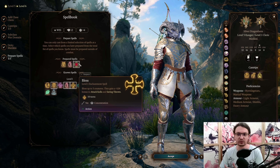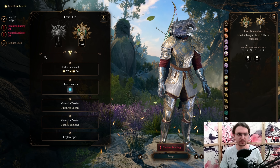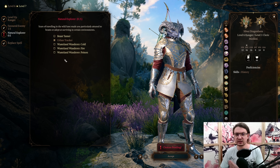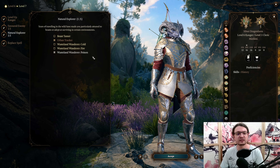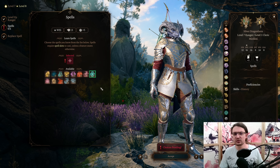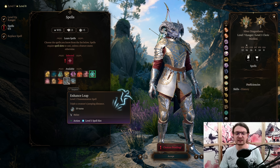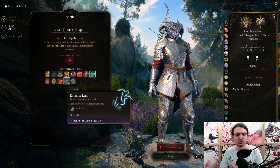We can also use Bless instead of Hunter's Mark to buff our allies and ourselves. All other levels are going to be Ranger levels. For the favored enemy, we can go with Ranger Knight, which allows us to use heavy armor and gives skill proficiency in History. For the Natural Explorer, we pick up Poison Resistance. At level 7, you encounter quite a lot of enemies that deal poison damage, so having that resistance is going to come in very handy. Level 7 in Ranger gives us a spell — we are going to pick up Long Strider or Enhanced Leap as our ritual spell, as all other options are not that great.